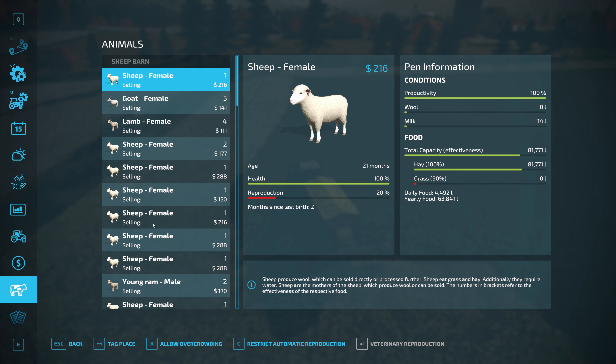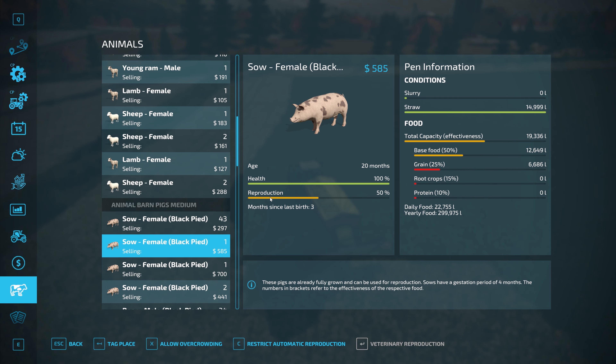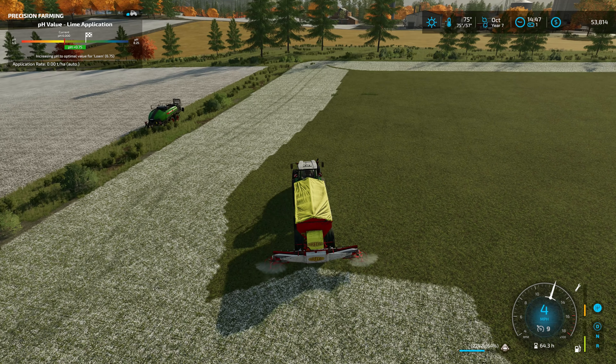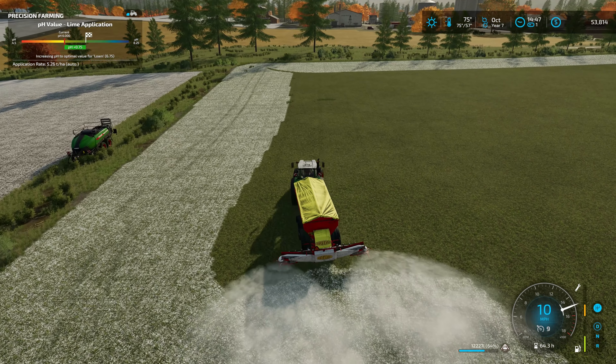Let me just double check on the piglets — slurry, straw — there's nothing for water. And of course the chickens and ducks don't need water either. So yeah, we're all set water-wise. The sheep don't need water on the updated American Falls map either, so we don't have to worry about that.